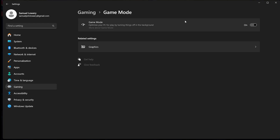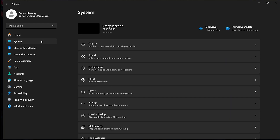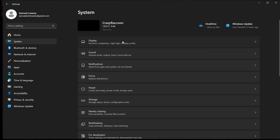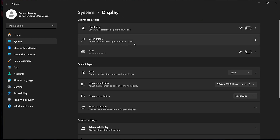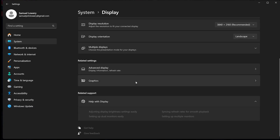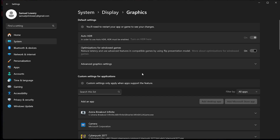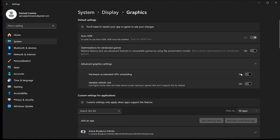After that, go to System, Display, then Graphics — Advanced Graphics Settings. You can see something called HAGS, Hardware Accelerated GPU Scheduling. Turn this off because it might cause instability with some GPUs.